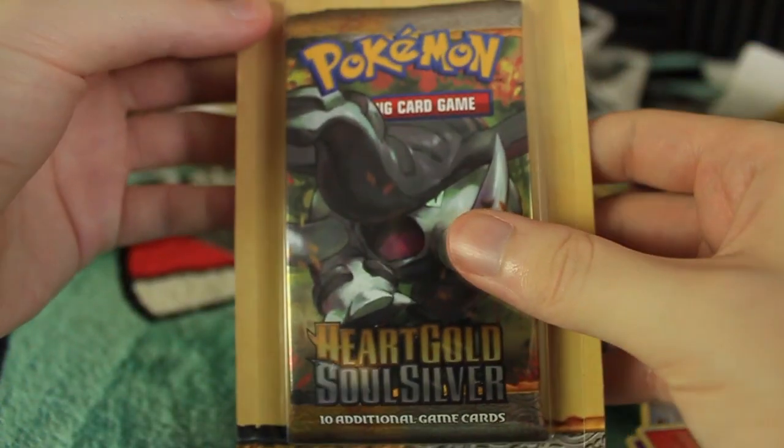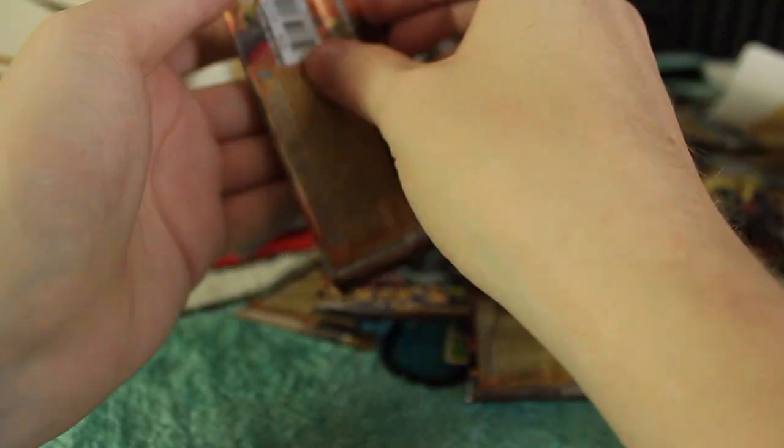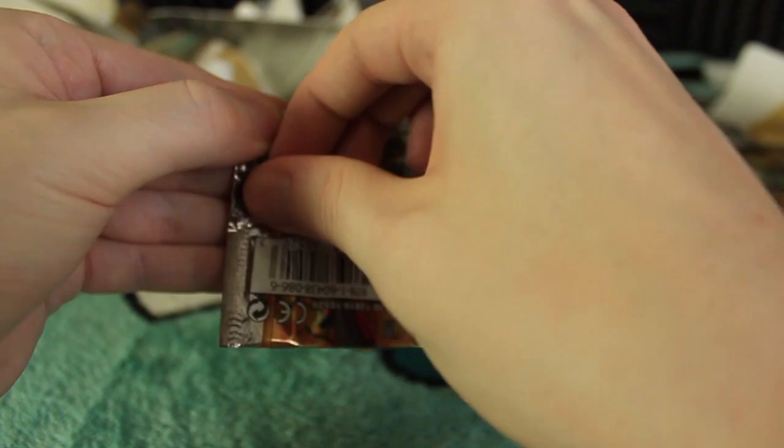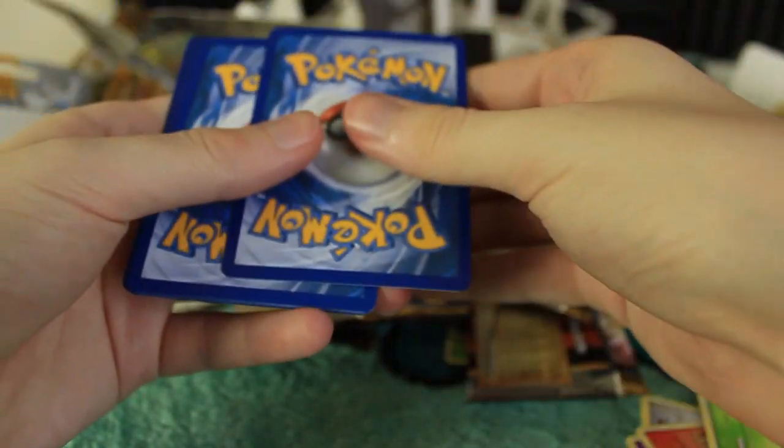Are we going to get a third Donphan pack with a third Meganium in a row? Let's find out. We haven't gotten anything new today as far as Ultra Rares — we got another Ampharos Prime. But we can't say we got no good pulls today because even if it is a duplicate, Ampharos Prime is still Ampharos Prime, right?